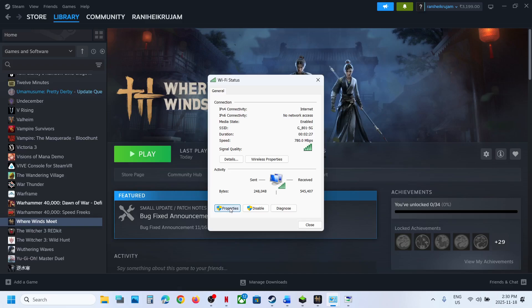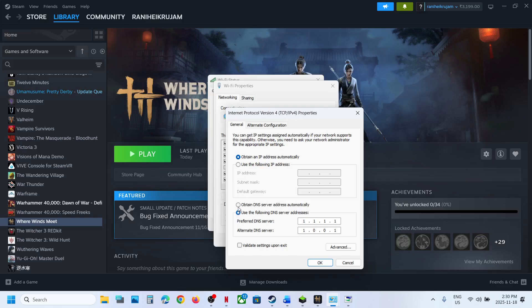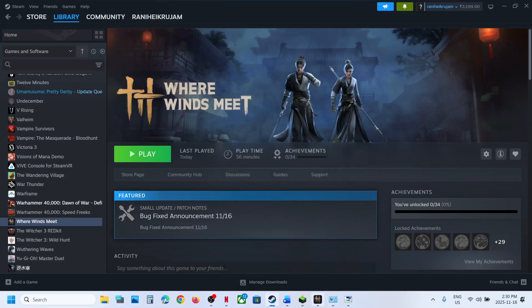If you are already using manual DNS servers, go back to Internet Protocol Version 4 (TCP/IPv4) Properties and put a check on Obtain DNS server address automatically to revert to default. Click OK, close the window, relaunch the game, and check.